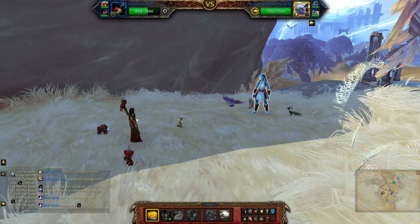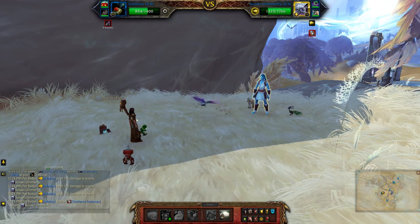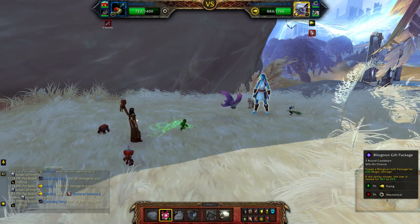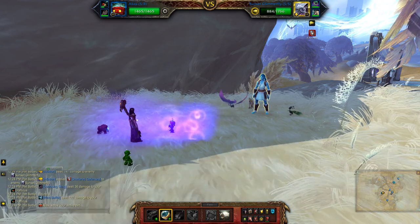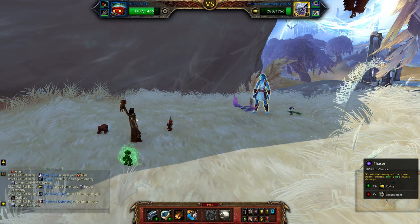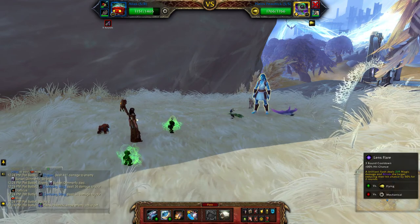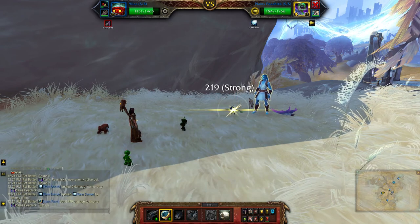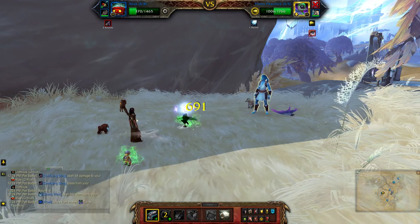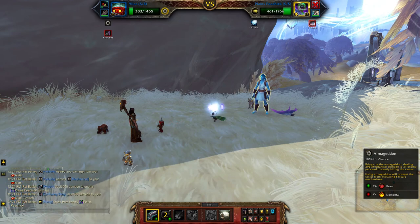Start with Inflation, then Blinktron Gift Package, Phaser, one more, Lens Flare, Phaser again, then Armageddon.